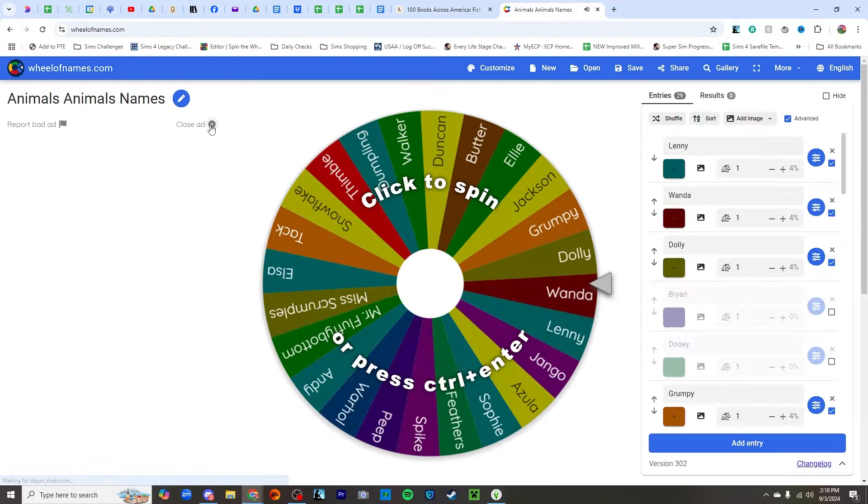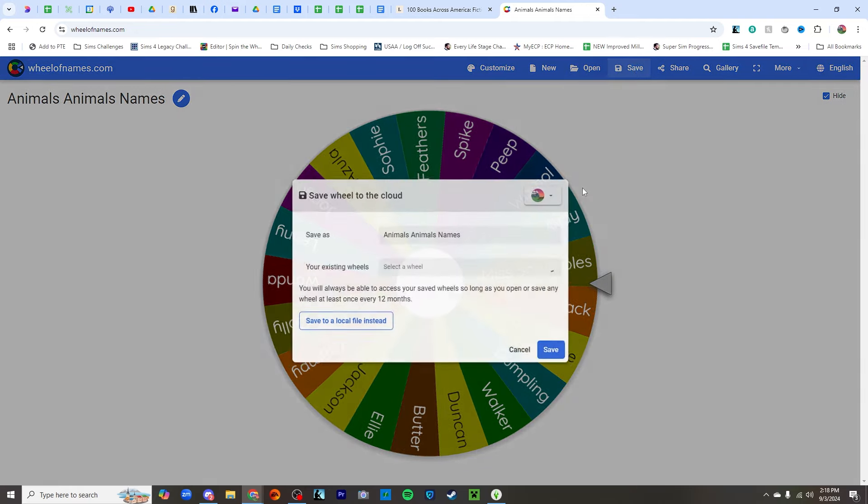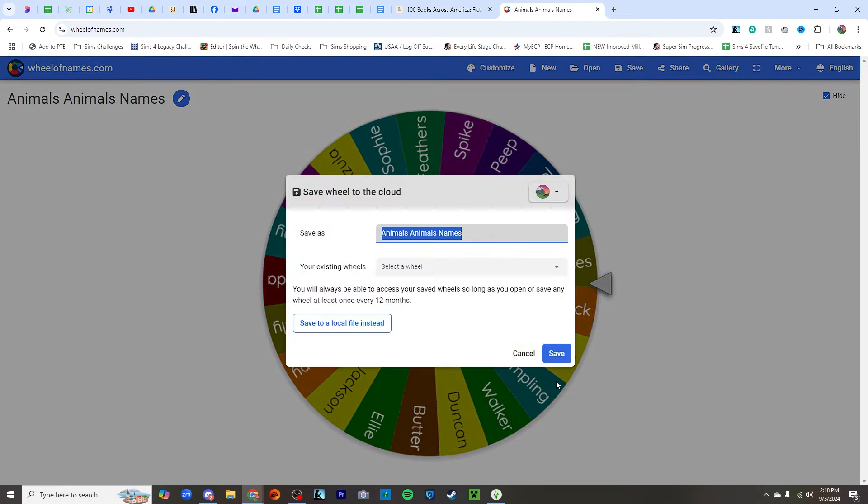Let me take off Thimble, let me take off Mr. Fluffy Bottom. How wonderful that we have a cow named Elsa! I'm saving it as the animal's names now so it won't do that. So we have to go here — we're gonna buy another one of these animal sheds, put it right out here, and change the color to white. And now we would like to purchase an animal: brown cow and spotted cow. I'm gonna make sure my sound is turned on.